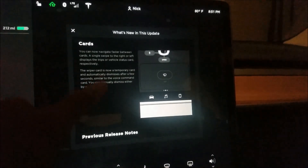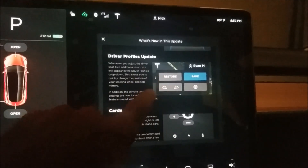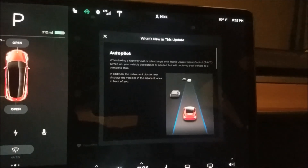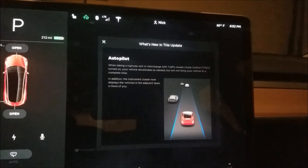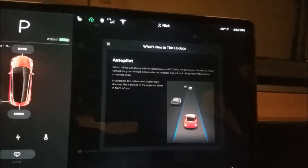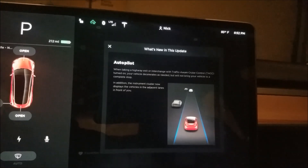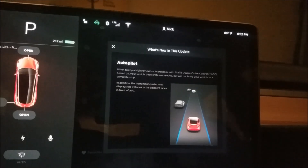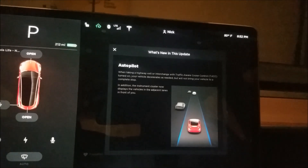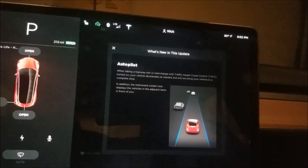So those are the features: the new cards, the driver profiles — which were really already there, so maybe they just finally documented it — and then the autopilot's new display of adjacent cars. There's also something different with decelerating on ramps. I have seen the car decel on exit ramps before; it might have been just because a turn was coming up. Now maybe it's going to decel as you take the ramp. I don't think it's going to be automatically taking the ramp, but it seems to be about decelerating because ramp speeds are usually slower.